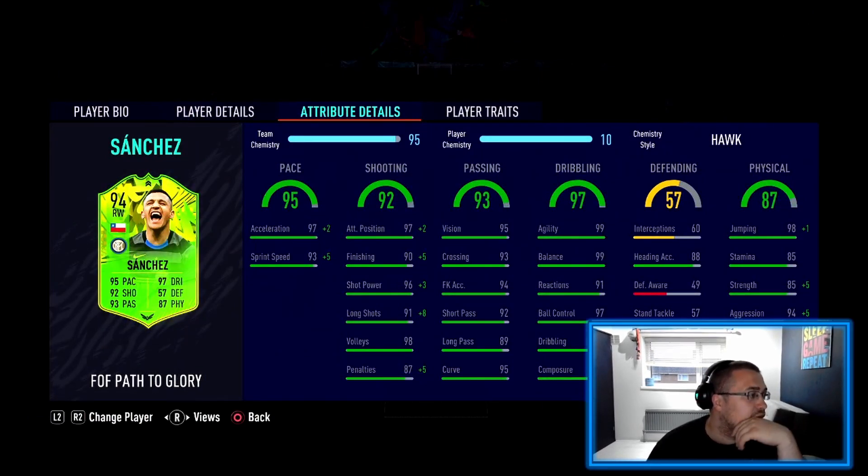99 acceleration with his basic card, 98 sprint speed, attacking position 99, finishing 95, shot power 99, long shots 99, volleys 98, penalties 93. And then when you look at dribbling: balance 99, ball control 97, dribbling 98, agility 98, 99.